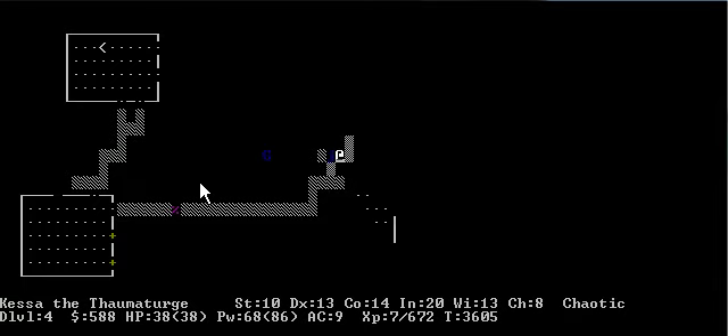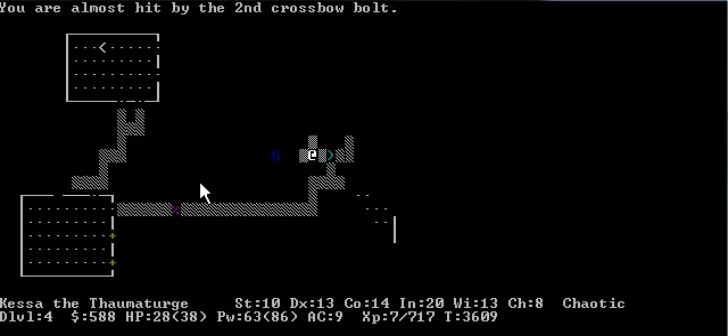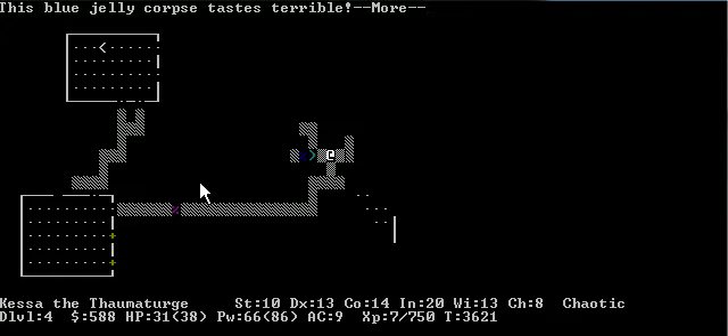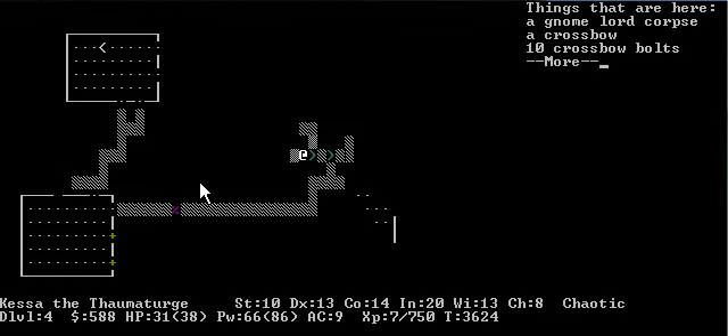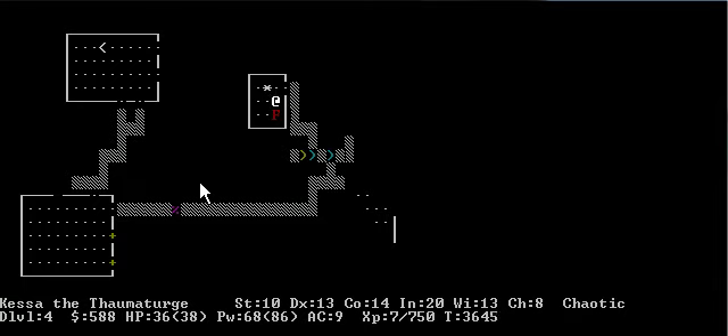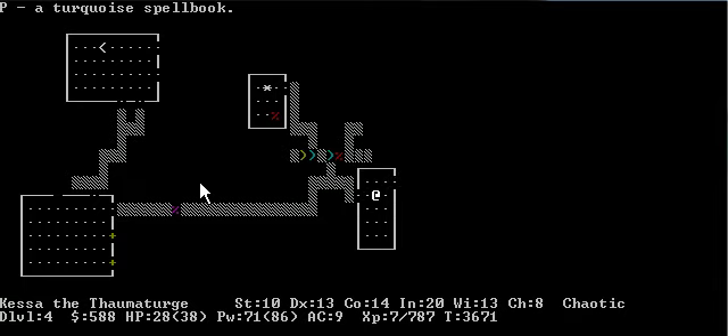What is that? Looks like a jelly — it's a blue jelly. We're gonna hit it with a spell because I think if you attack them, they do cold damage to you. Stop shooting crossbows at me. Dead. You hit a scroll. But I think if you eat the corpse of the blue jelly, you get cold immunity intrinsically. However, we were not so lucky.